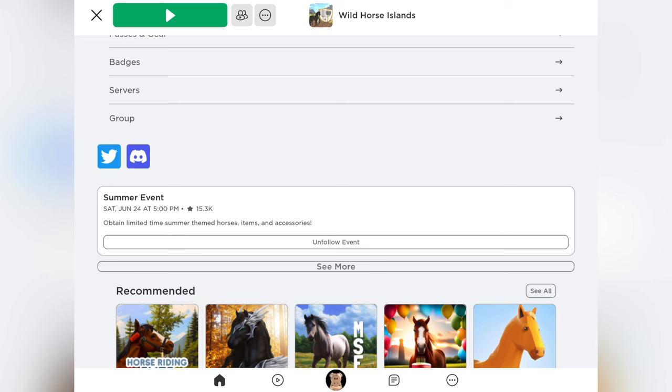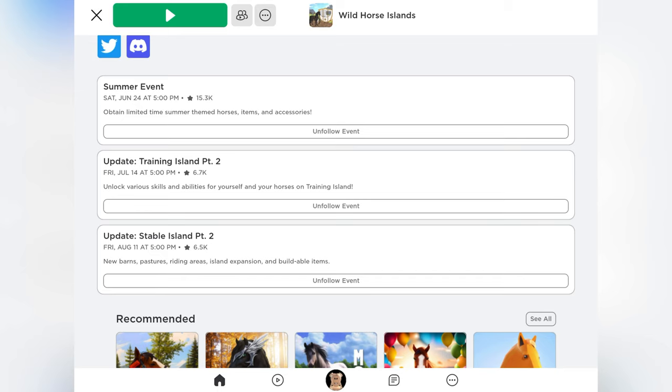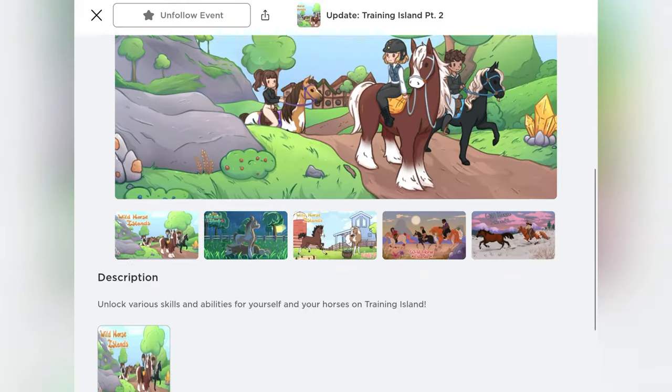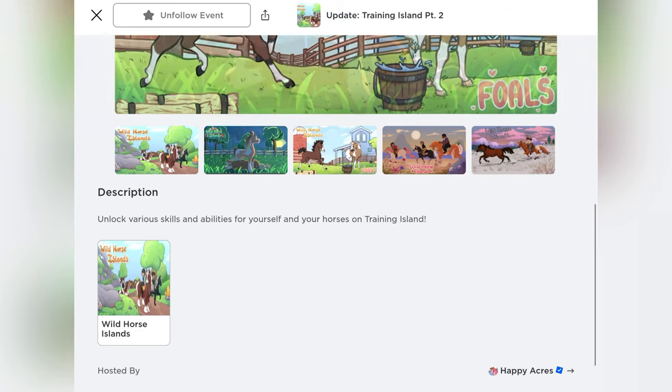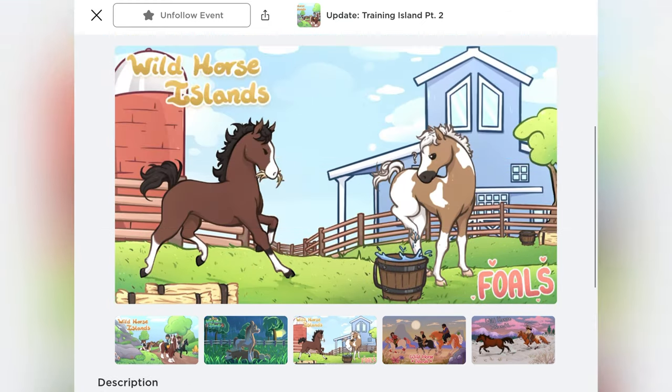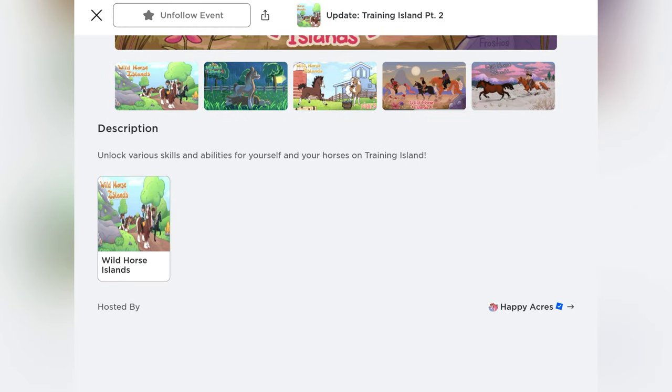That's not all — if you click 'See More,' you can see a bunch of upcoming updates coming to Wild Horse Islands. There is going to be Training Island Part Two coming on July 14th at 5:00 PM. If you click on that, the description says: 'Unlock various skills and abilities for yourself and your horses on Training Island.'